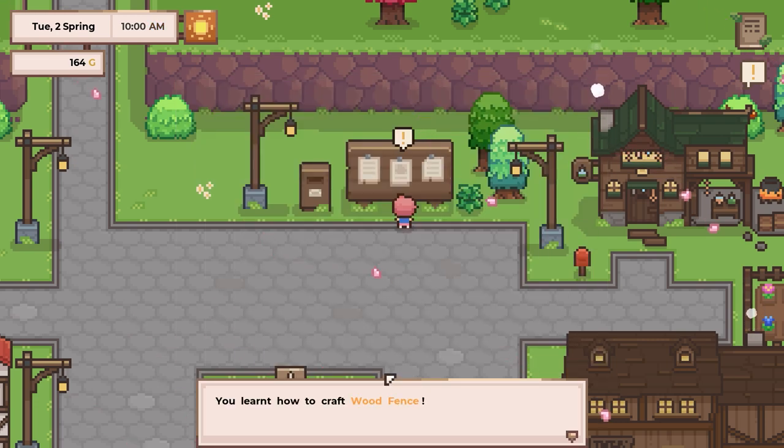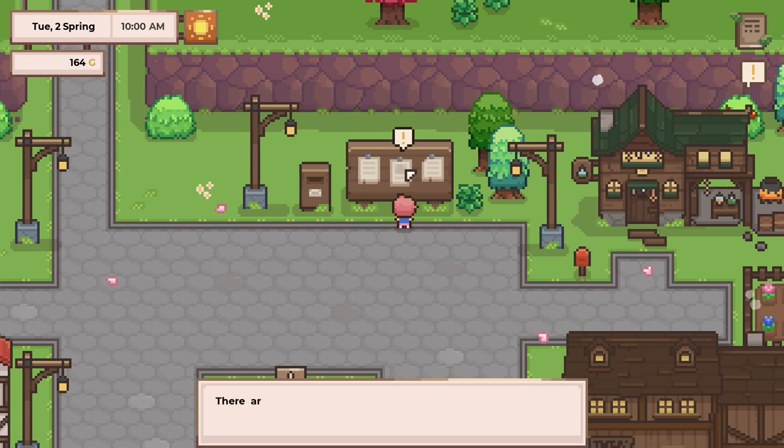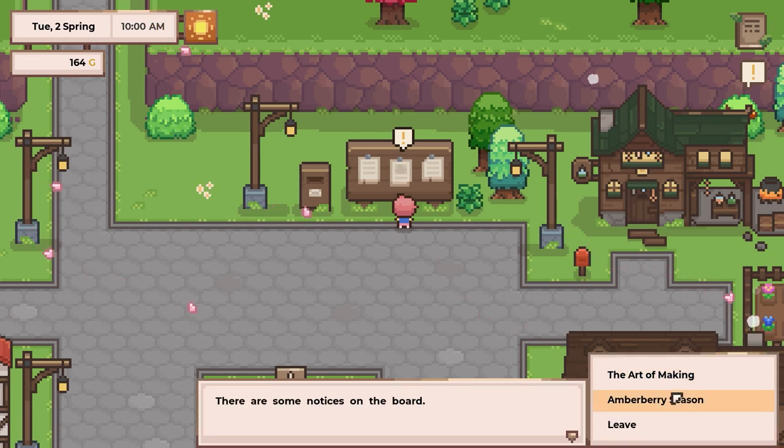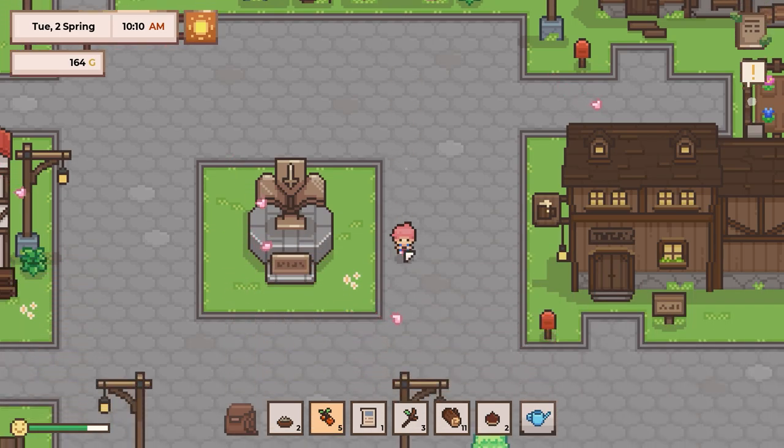He learned how to craft a wood fence. So checking the job board gives us helpful hints. Amberberry — it's amberberry season. If you see the shiny red berries, go forage for some before the season ends. Make a great snack. Ria.